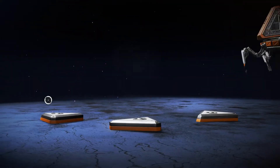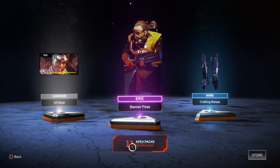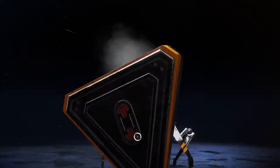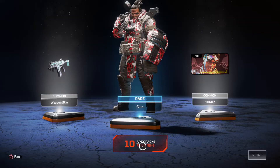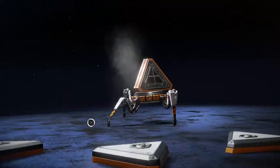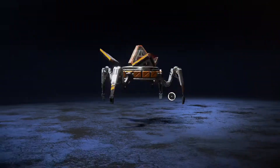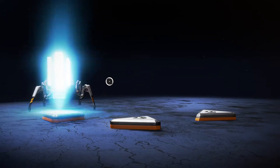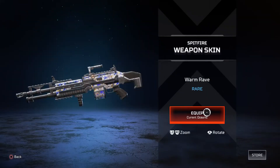Got purple! Got a banner pose, but I don't even have that skin yet. Crafting metals — rare too. It's not too great. Just another rare skin. Another rare weapon skin and more crafting metals. More rare metals, common skin for the robot, and rare weapon skin for the Spitfire.